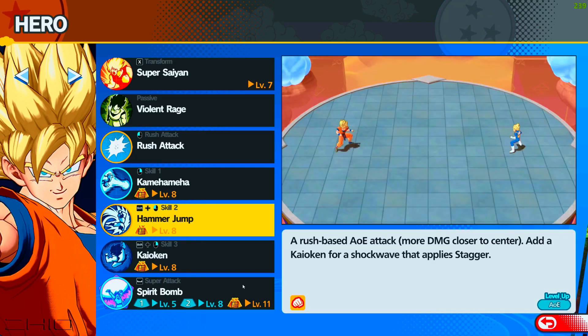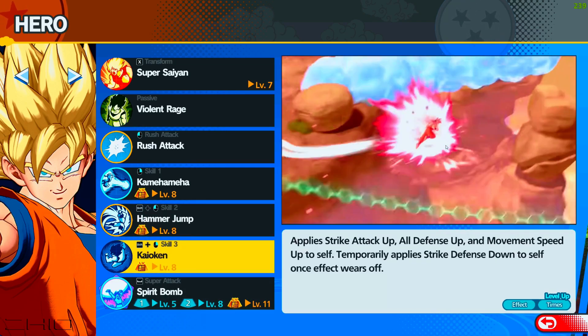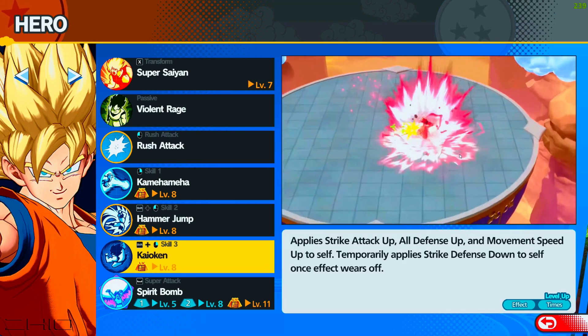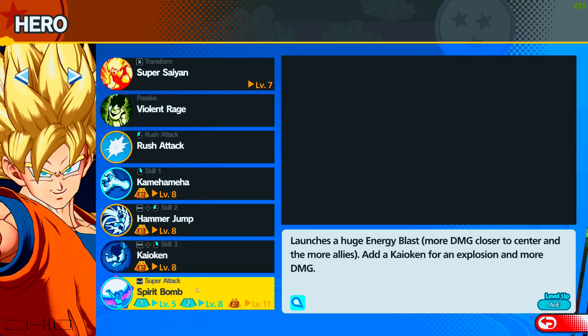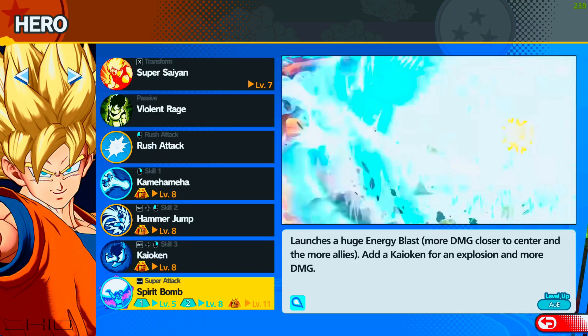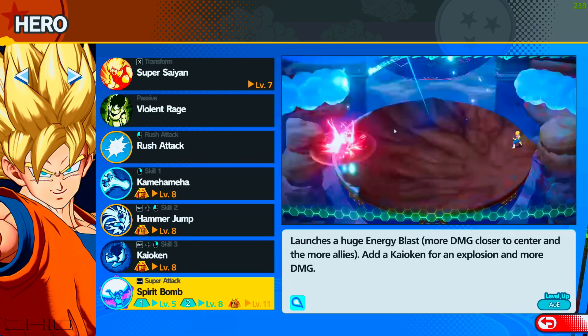Kaioken is confusing — he deforms back to his original form and then goes back to Super Saiyan. I don't know why that's a thing, they should change that. Spirit Bomb is another ability but when he uses it he also drops out of Super Saiyan form, which also doesn't make sense to me.